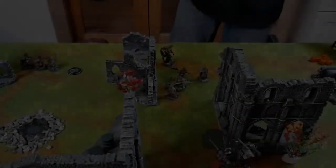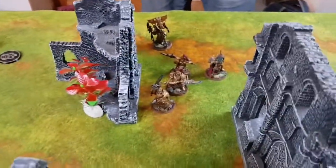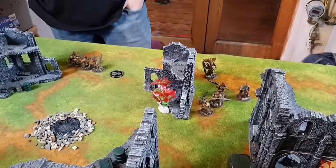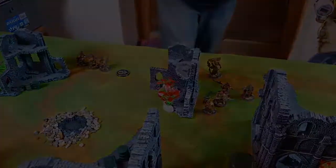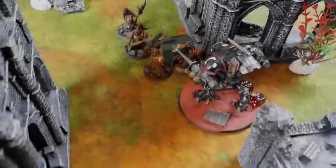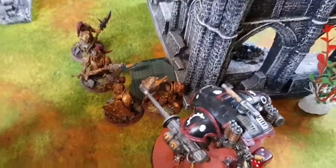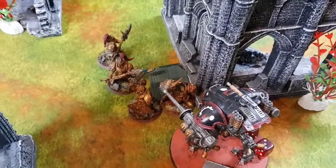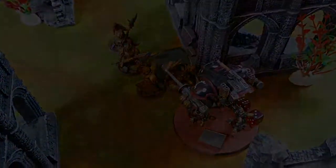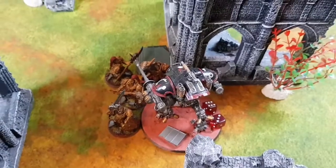On to Custodes turn one. Movement: the Custodians advanced up, with some moving to contest an objective and others shuffling around. In shooting they took three wounds off one Armager. In the charge phase, one Custodian Guard unit made an 18-inch charge and Trajan made an 11-inch charge after a re-roll. A short brutal combat: Trajan went first and killed the Armager in one go, and the Armager didn't explode.